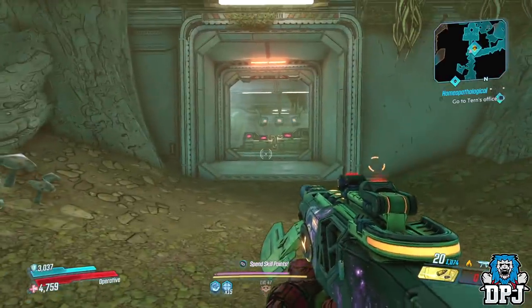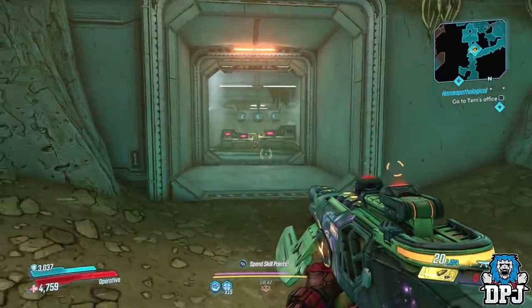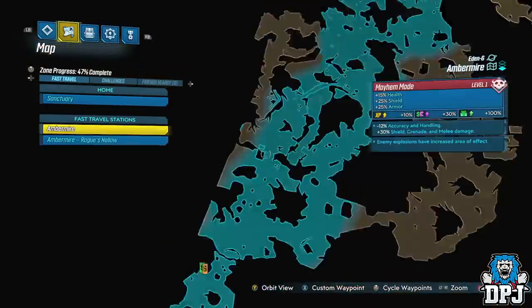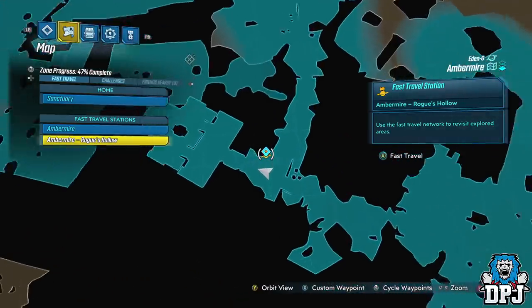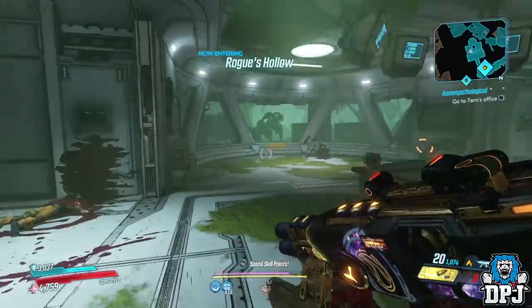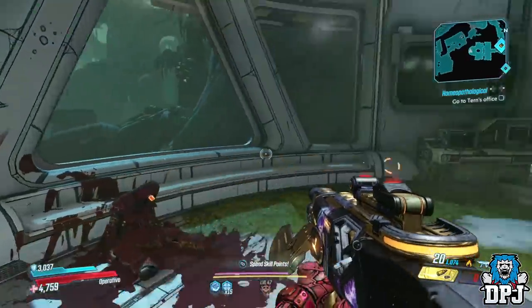Lucky enough, I play on Xbox. Now the spot I showcased, which is the best in the game in my opinion, is this one right here. Located on Eden 6 in the Amber Maya Rogue's Hollow area — fast travel to this spot, run backwards on yourself and jump out of this window. I'm going to showcase to you guys exactly how this XP farm, the offline version, is done.